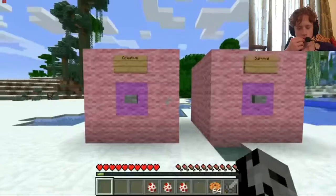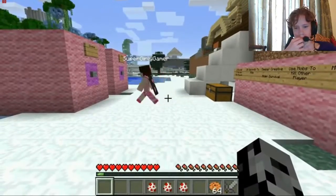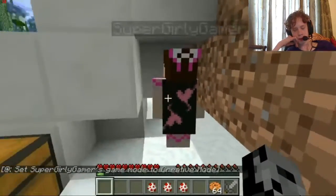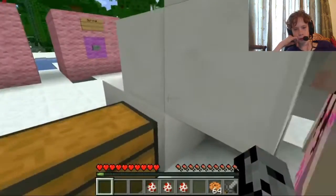So you said I can hide first, right? Yeah, so you're in survival. I'm going to get creative, and today you must count right here. Under the stairs, right there. But you have to face in this direction because you don't want to accidentally see a name tag. Okay, ready?